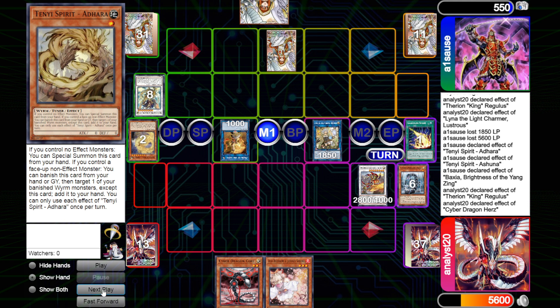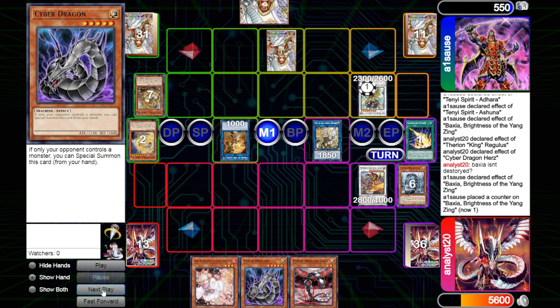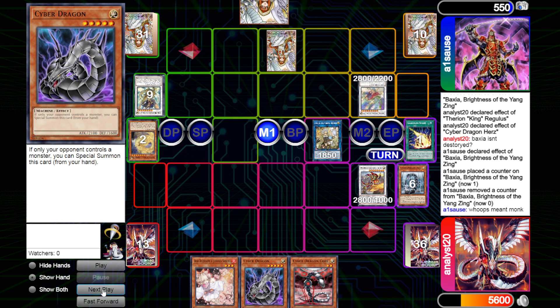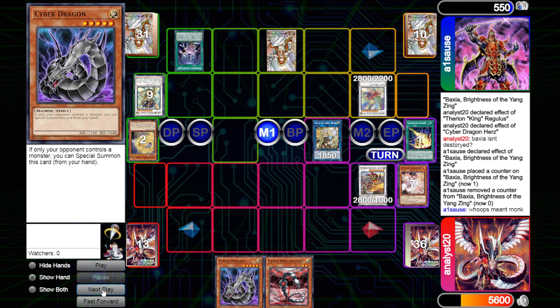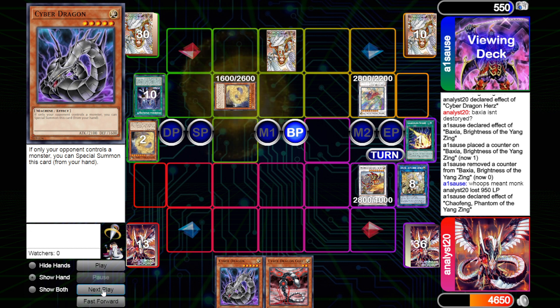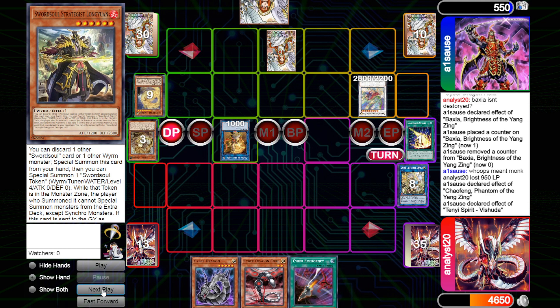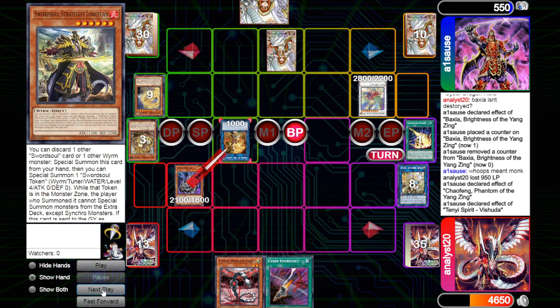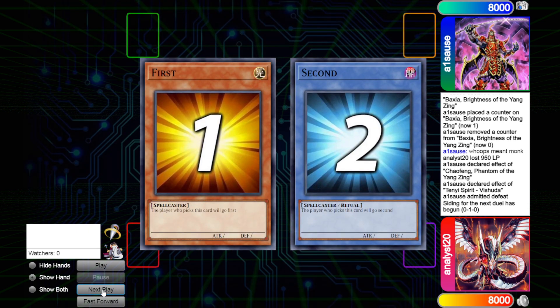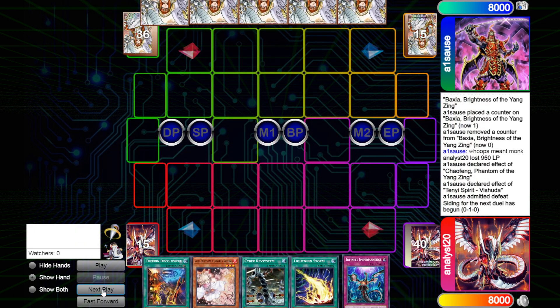Hers is gonna trigger after I try to negate with Regulus. Bakshia should not have gone to the grave because Regulus only negates and does not destroy, unfortunately. He's gonna use Bakshia's effect, bring back Yadhara, go into Chaofeng — which is pretty deadly because we can't activate Light effects and our deck is pretty much all Light. He's gonna get the Ashuna and go into Monk of Tenyi. Keep in mind we couldn't use Lina's effect when it got destroyed by battle — normally we could add something like Horde, but because of Chaofeng we cannot activate their effects. The funny thing is he's only at 550 life points, so I just attack into it. I guess maybe that set was fine.